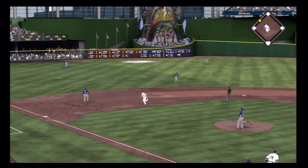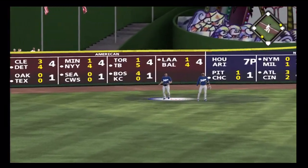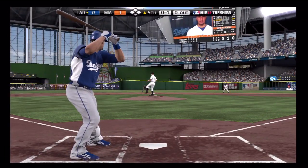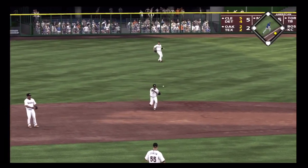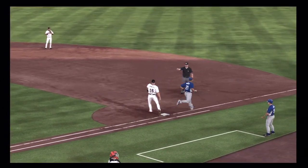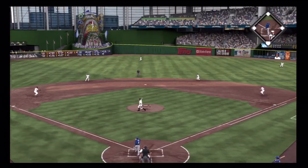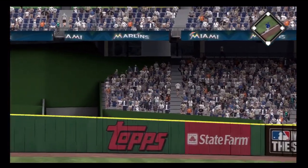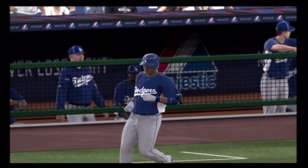Ball hit pretty well out toward left center, he's in there. A swing on 0-1 and a chance for Reyes at short. A bit of a high throw that time. And he moves that one right over the plate as this is hit high and deep out to right center field. This ball has a chance — and it is gone, a home run.